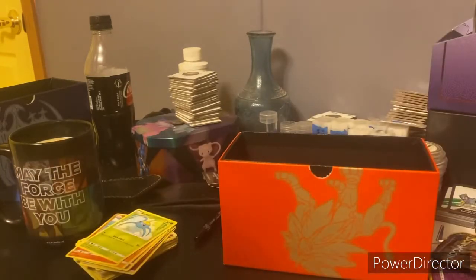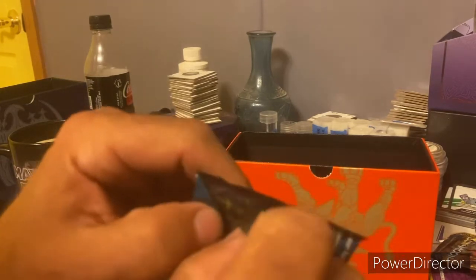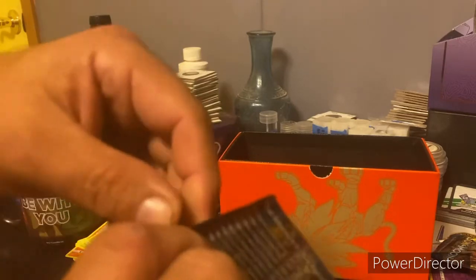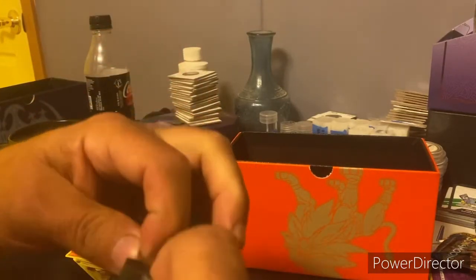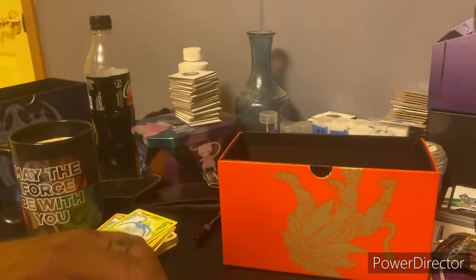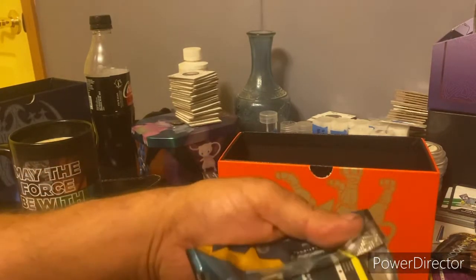Heading over to the orange pack that came out of the orange ETB. Trying to open it up, it doesn't want to cooperate — looks like we got it. We know the holo is gonna be on the other side, so let's try to leave that back behind.